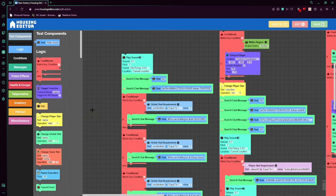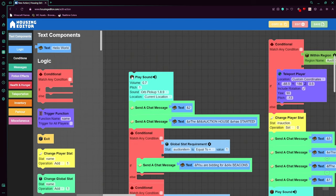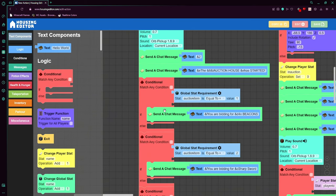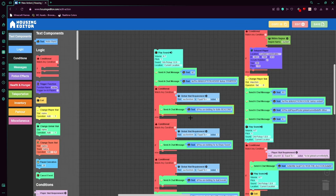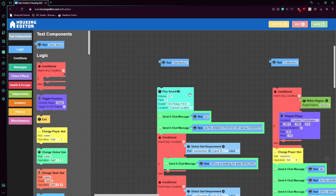We're on housing editor right now. A lot of people have said housing editor for tutorials is not good, and while I agree for simpler tutorials, for advanced stuff it would take so long going through each action that videos would be 30 to 40 minutes. It's much easier if I just show you housing editor — you don't have to get the mod or go to the website. I can explain as we go and you can copy it down. These are actions you just import: play sound, send chat message, conditional, conditions, if actions, and else actions.